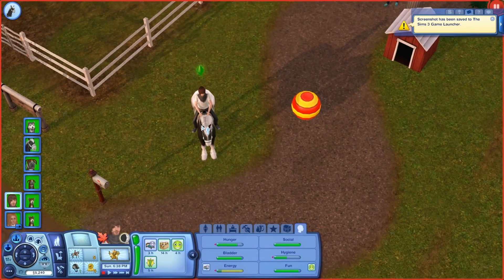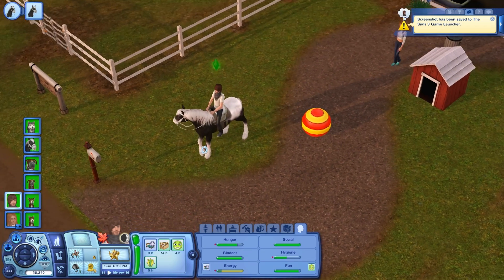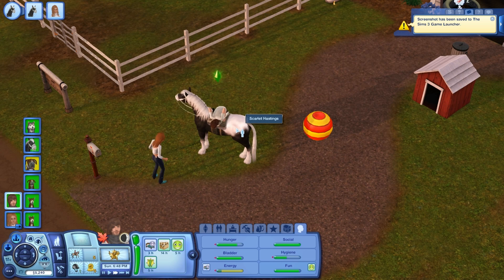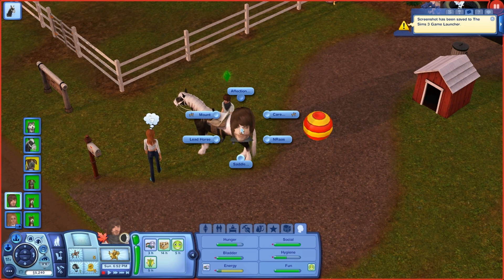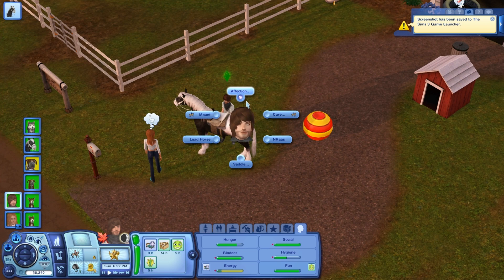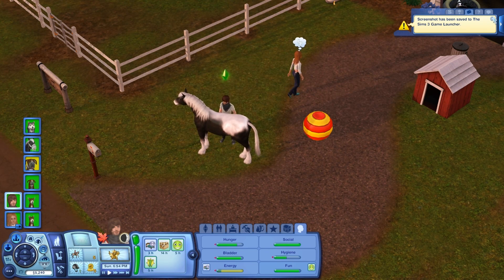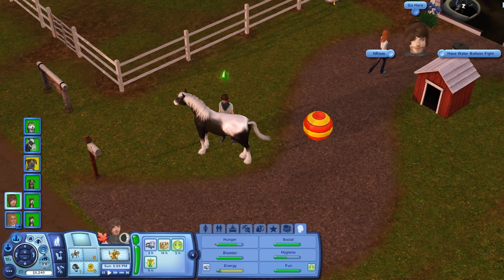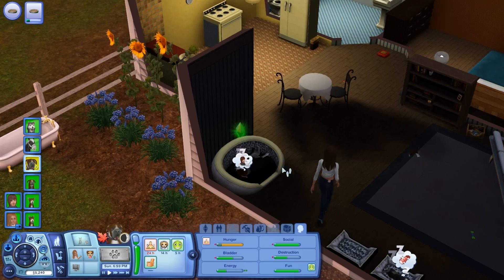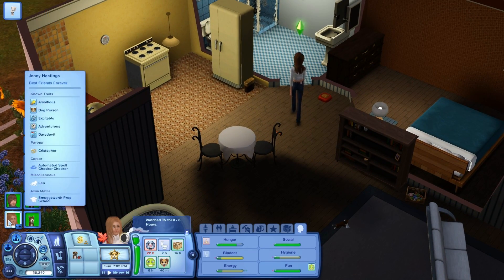Go ahead and unmount her. Dismount. And then go ahead and take off her saddle too. Go ahead and care. He's already inside. Oh, what's wrong with Tuffy? Oh, you're hungry. Go eat. Silly goose.